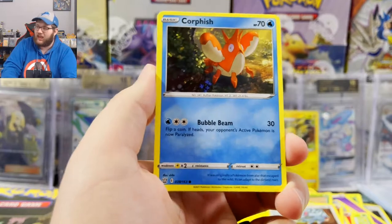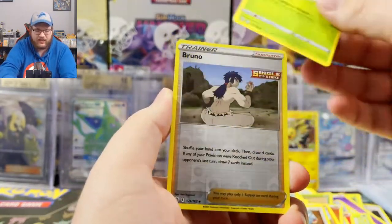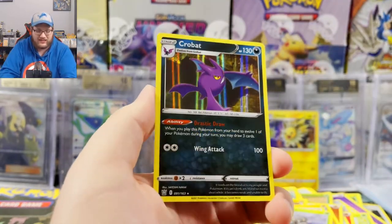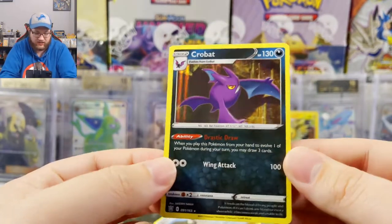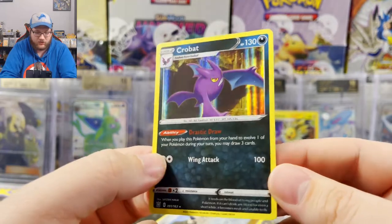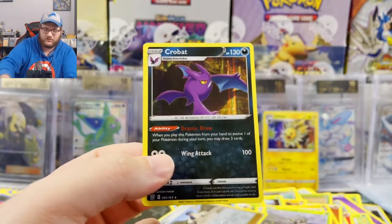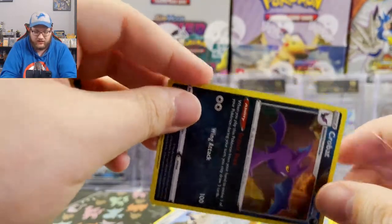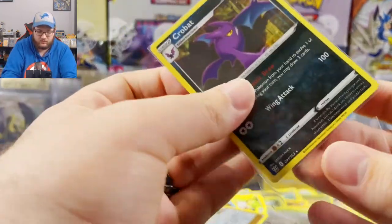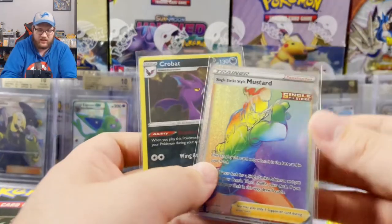Corphish again — we've got another Corphish guys — Scatterbug again, reverse holo Bruno. This is it, this is it... and a Crobat holo! I know somebody who's gonna like this. There we go, we pulled a nice Crobat — very cool, not a crazy pull but still a cool card with a nice holo. I'm gonna double sleeve this Crobat just so he's nice and safe.